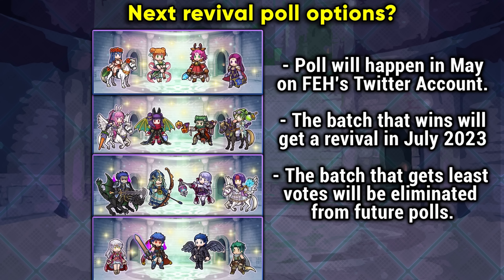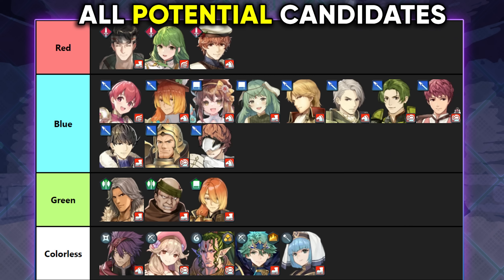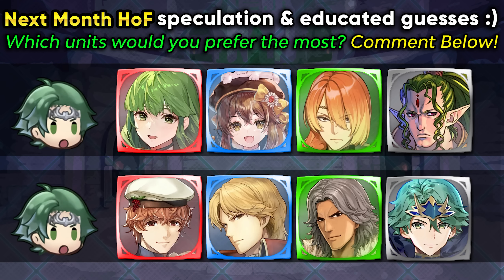The next Hall of Forms survival poll is going to be going up this month, and the batch that wins the revival poll is going to be getting a run in July. The upcoming batches include the Binding Blade and Sacred Stones Hall of Forms batches from last time, and Path of Radiance and Radiant Dawn batches are going to be added into the revival poll. This could be an option depending on how you want to manage your Forma Soul. The Celestial Shop did get updated recently at the start of May, so you can get another Forma Soul out of it, which can help you plan your Forma Soul better. We're also going to be getting a regular Hall of Forms which is also going to be Shadows of Valentia, so if you're a big Shadows of Valentia fan this month is definitely going to be taking your Forma Souls.